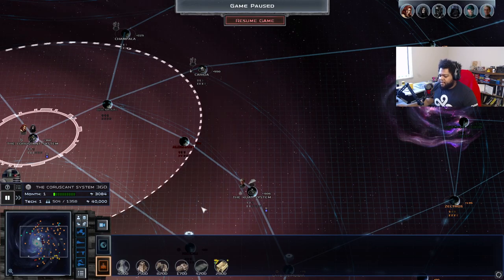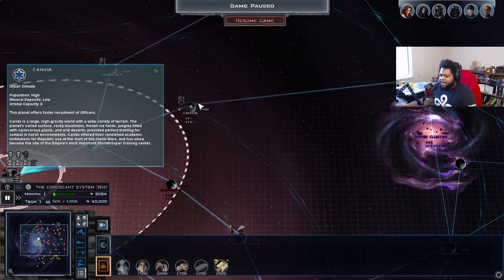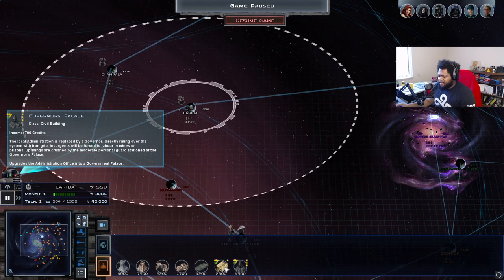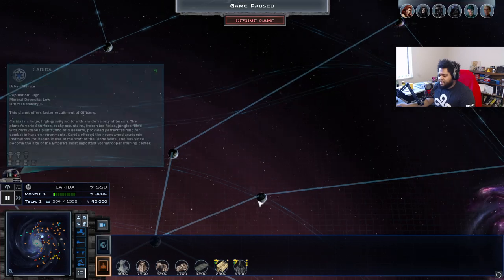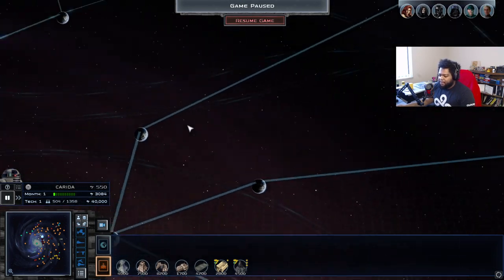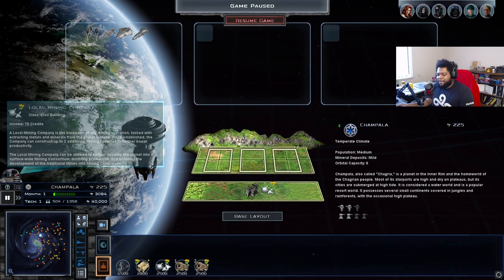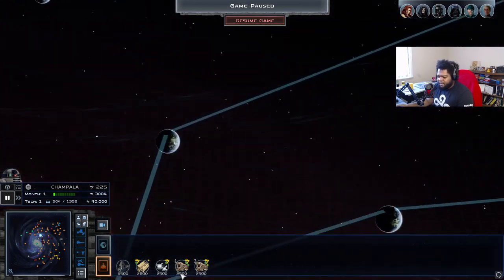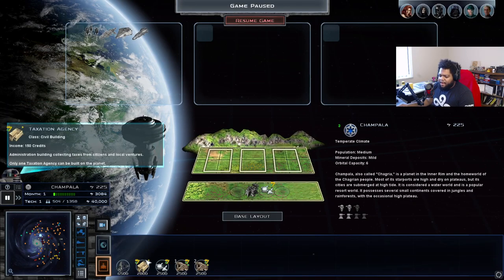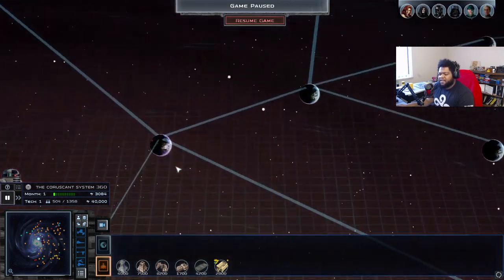One of the first things you'll want to do when you start your Imperial run is check what kind of planet types you have. The Empire has a lot of urban high-population planets, so you can afford to put taxation agency buildings on those worlds, which generate the most income on urban climate planets. Temperate climate planets can also have mining facilities, though they don't generate nearly as much income as asteroid or barren planets. Taxation agencies only give you 150 credits on those types of planets, but you still have more good planets than bad ones.